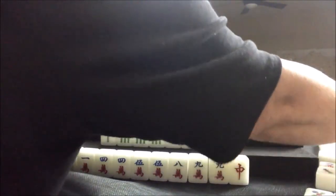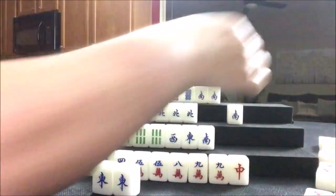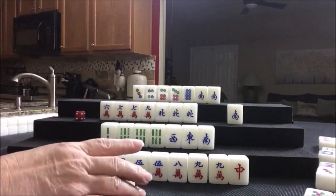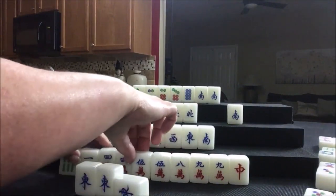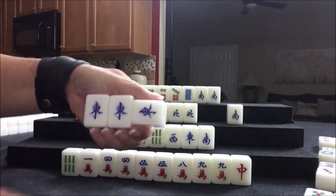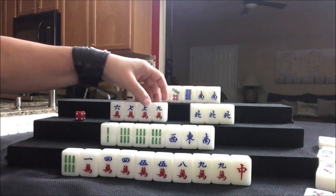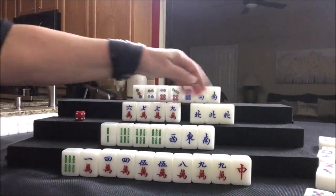Hold your breath — pong! So if we are West, the player on our right discarded. Pong — we're going to discard South. So we have a pung here. Two potential chows or a pair, or potential pung — they still have work to do.